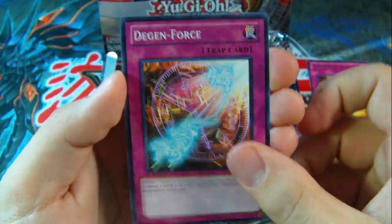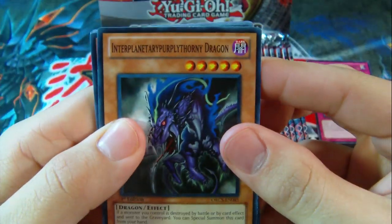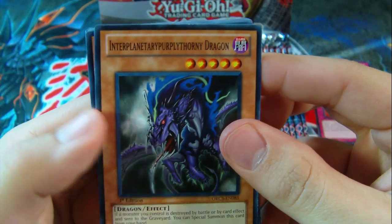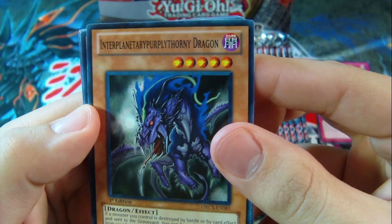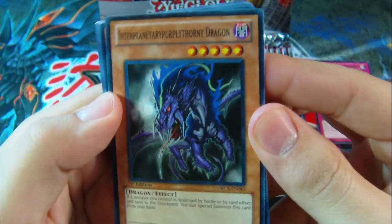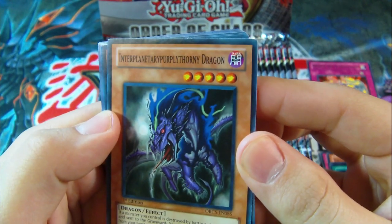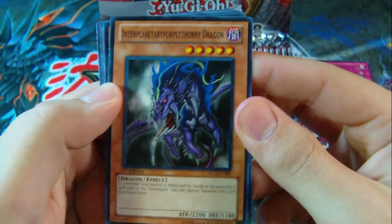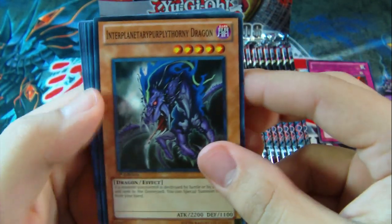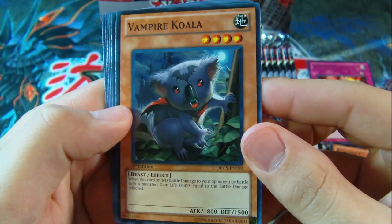Photon Crusher, Degen Force — and we have a name. Wow, what a name: Interplanetary Purple Thorny Dragon. Oh my god. Like really, that's all just one name? One more time — Interplanetary Purple Thorny Dragon. That's hilarious. Then a Kurivolt, Vampire Koala — we got koalas in the set too. Sweet.